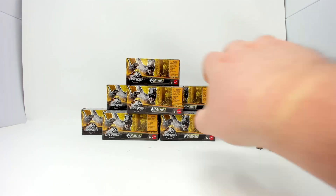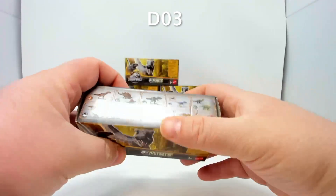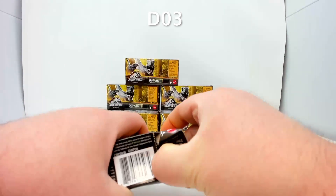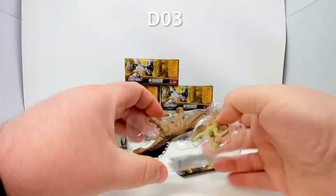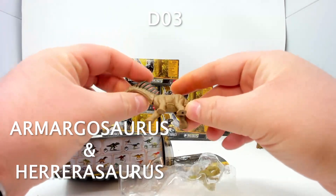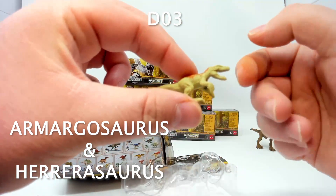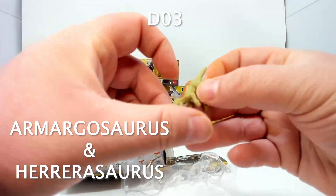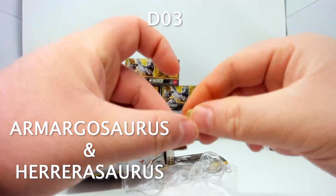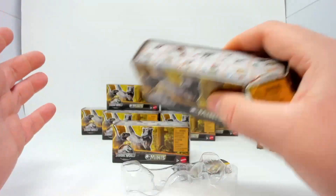Next is box three. We'd assume another Giganotosaurus, but it skipped around completely. Inside we have something I don't know the name of — it's a spiked, sailed sauropod with very interesting proportions. I've never seen this figure before.